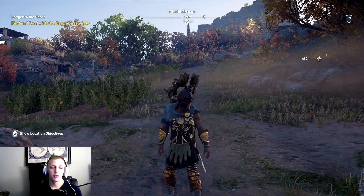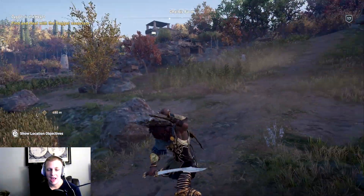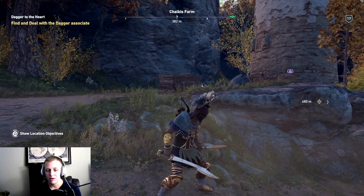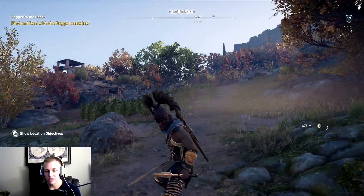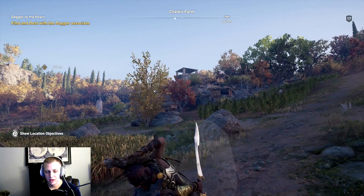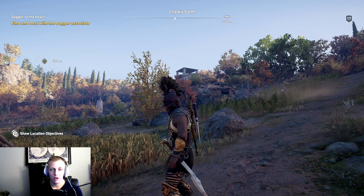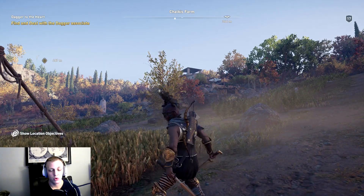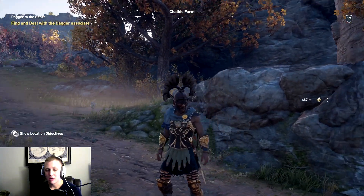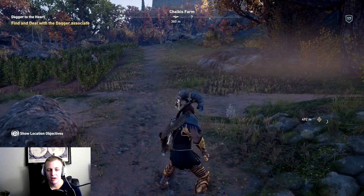Talking about play style — right now I have the sword equipped. It's a one-handed sword and when using it you also use the spear, which as you may know is the Spear of Leonidas. It's been upgraded to level three so that's why it looks more refined, and it's going to help out in battle a lot — it's a pretty fast combo.